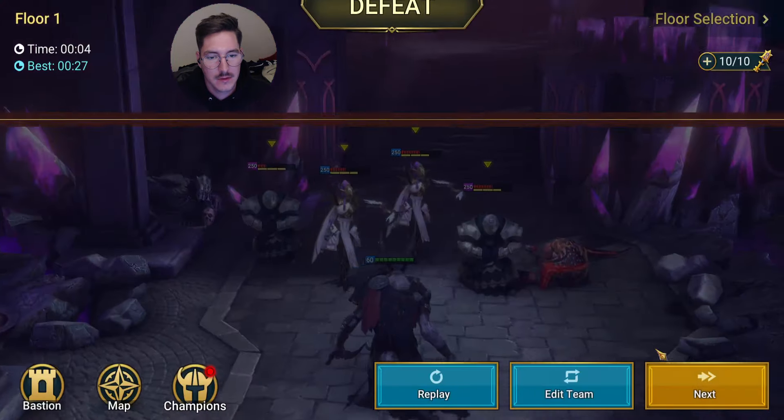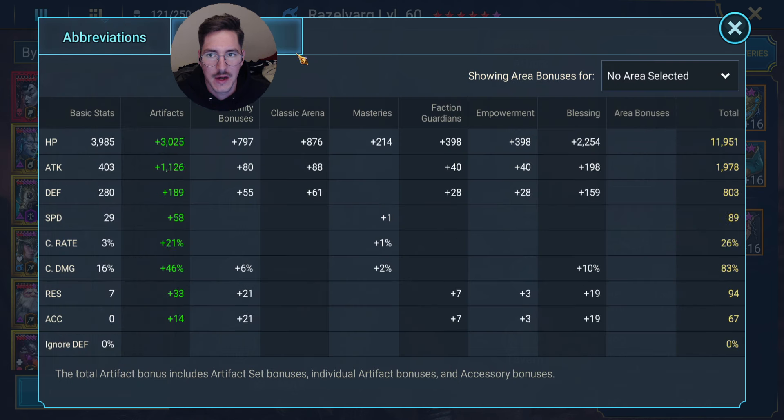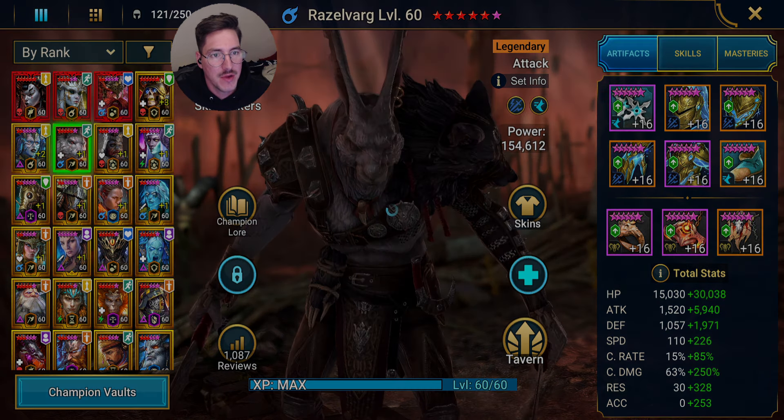39 there. Let me show you the Razovar build real fast. We're at 336 speed, kind of low on the crit damage, a little low on the attack — would like to round that up to around 7,500. Although this is a fantastic build for a speed champion who is doing a lot of damage.